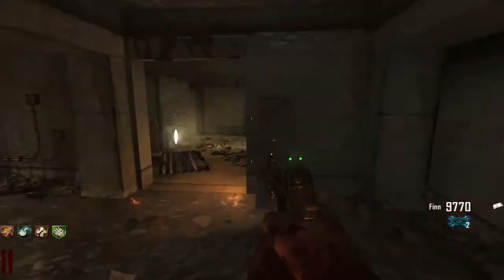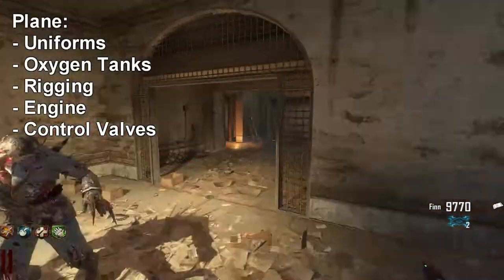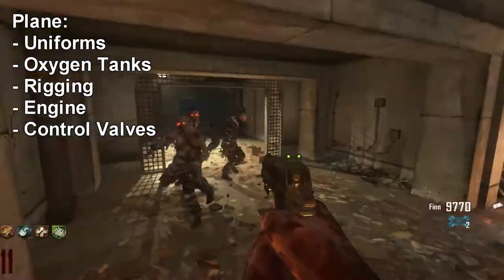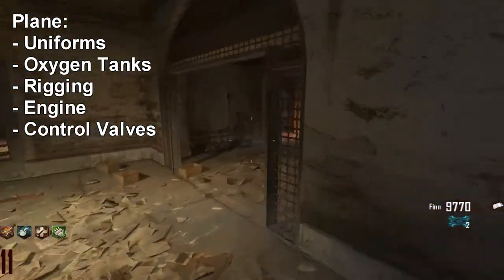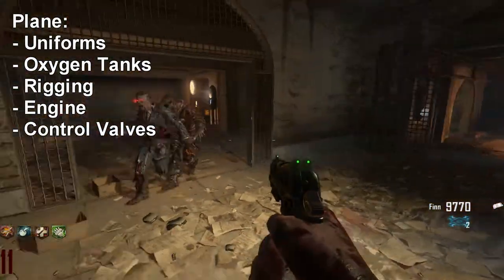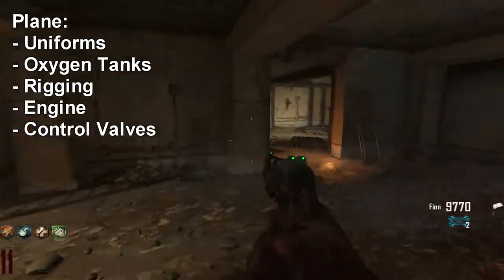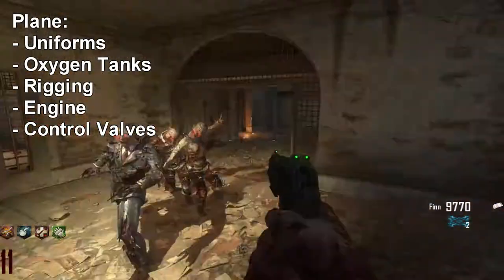Now I'll show you how to find all the plane parts and build the plane so you can get to Pack-a-Punch — that's really what the plane is for. There are five pieces needed: the uniforms, the oxygen tanks, the rigging, the engine, and the control valves. First up are the uniforms, found in the laundry machine.